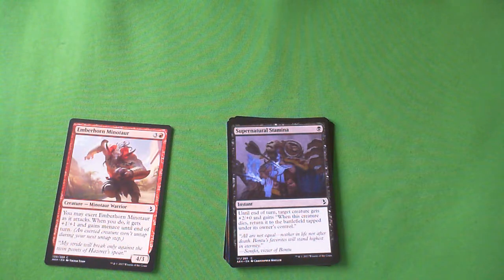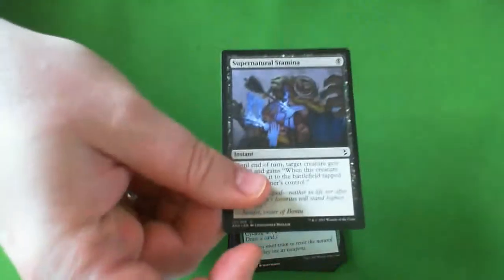Supernatural Stamina — it's a 1-mana instant. Target creature gets +2/+0 and gains 'when this creature dies, return it to the battlefield tapped under its owner's control.' It doesn't actually save bomb creatures. The +2 power is really good for a combat trick, and if you have a creature with an enters-the-battlefield ability you'll get it again. This format doesn't have that many creatures with ETB triggered abilities, but it is a 1-mana combat trick that will save most of your creatures. C — it's a pretty interchangeable combat trick, or you can just use it to regenerate a creature.